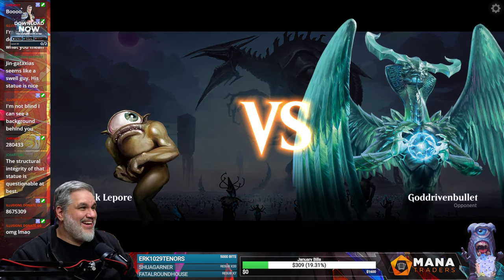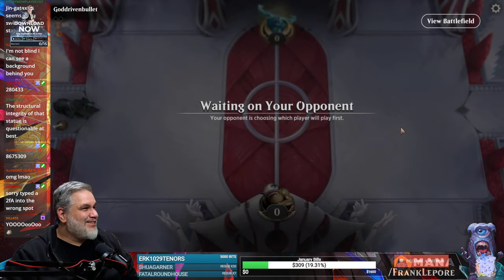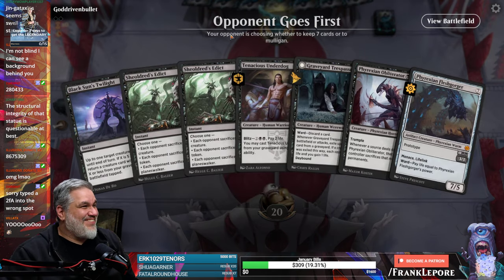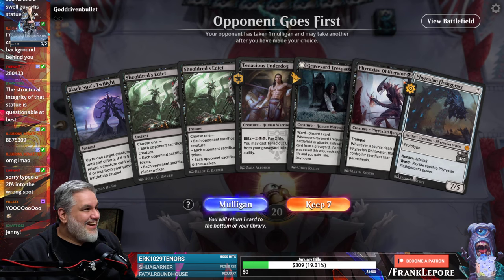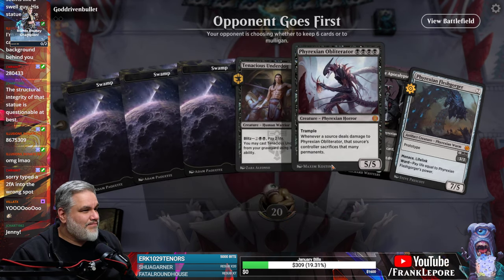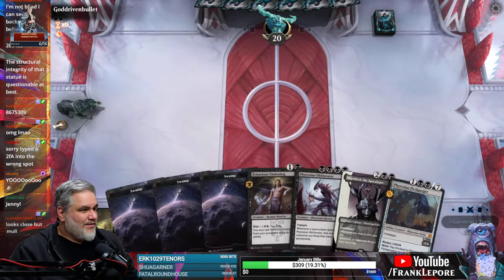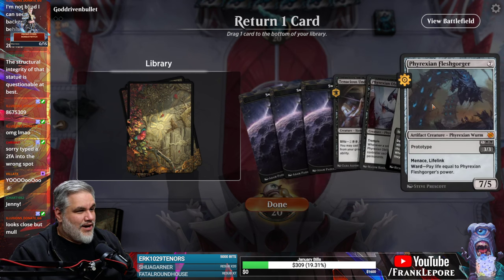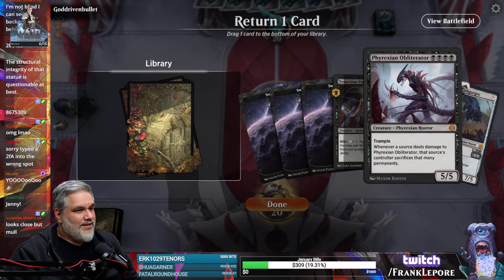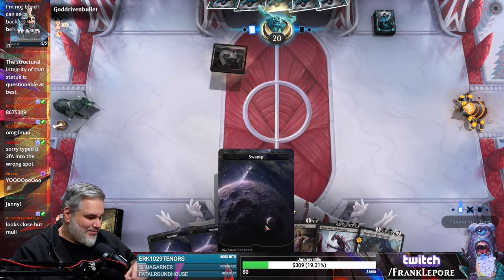I like that me and Rob made the same 867-5309 joke. Okay, time to mulligan. I'll mulligan. This is a keeper though — I got a two, a three, and two fours. I really like these lands, I wish they were not as expensive as they are. I'll ship one of the fours — I'm gonna ship the Sheoldred because I want to play Phyrexian Obliterator.